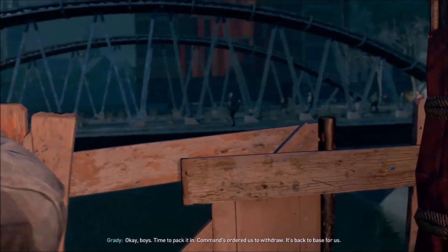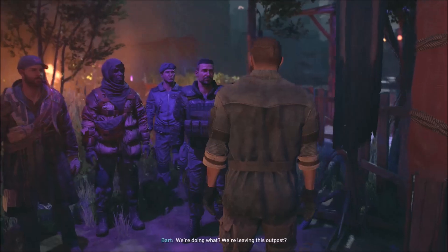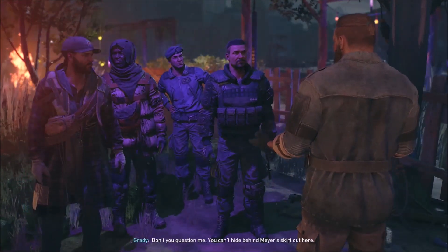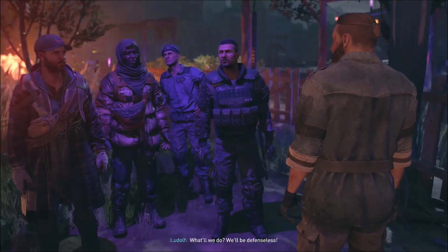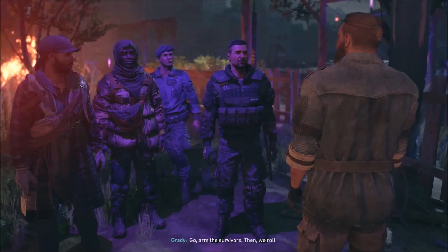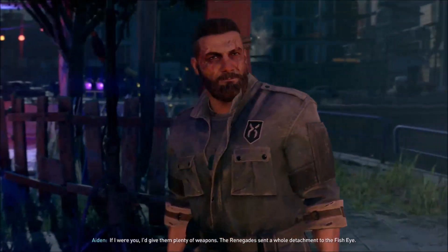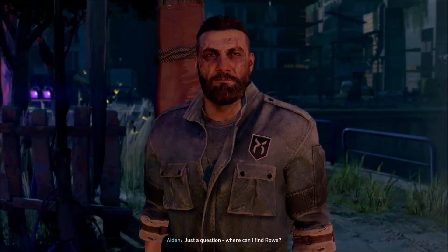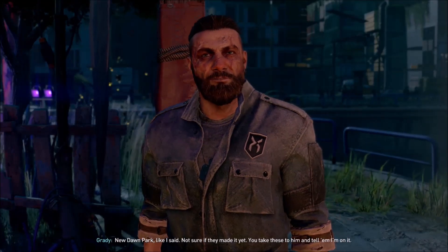Time to pack it in - commands ordered us to withdraw back to base. We're leaving this outpost. Don't question me! You can't hide behind Meyer's skirt out here. You're abandoning us - what do we do? We'll be defenseless! Go arm the survivors then we roll. If I were you I'd give them plenty of weapons. The renegades sent a whole detachment to the Fisheye. Where can I find Roe? New Dawn Park, like I said - I'm not sure if they made it yet.